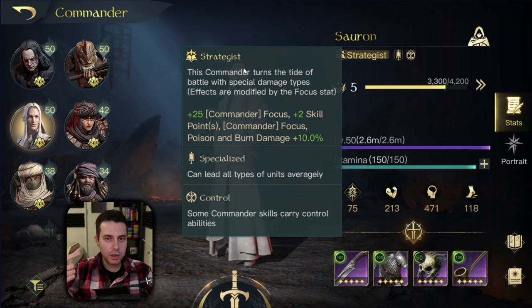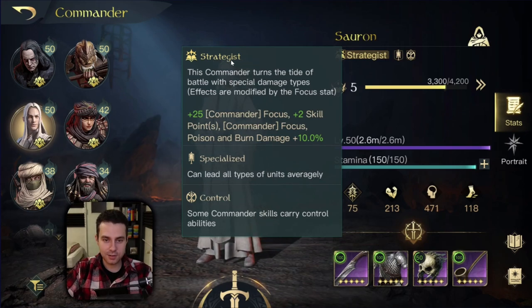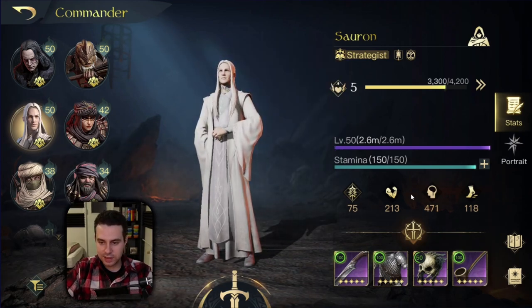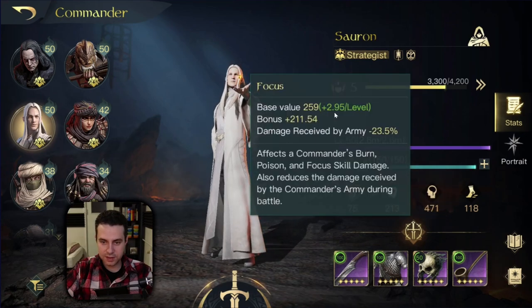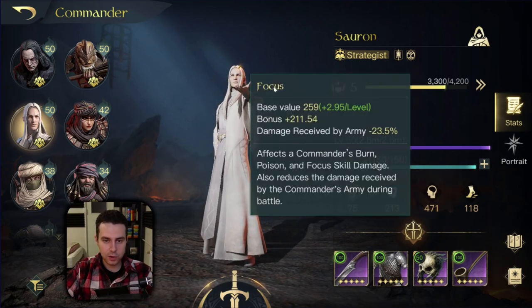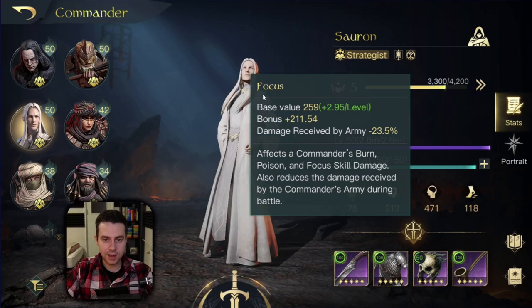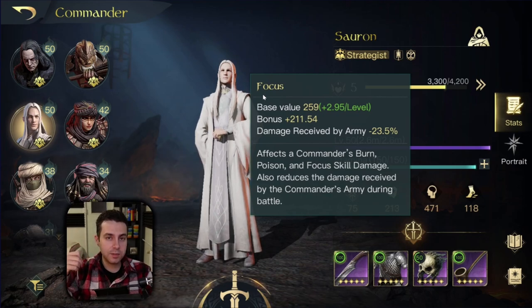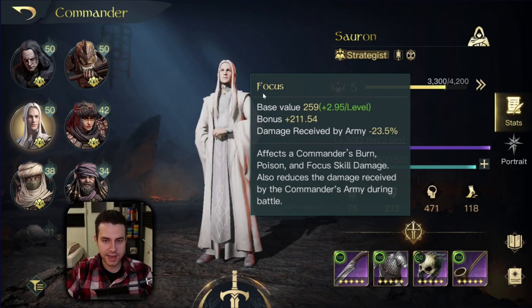The same goes for Sauron - Strategist is a great title for him to have. Sauron is doing nothing but focus damage while providing madness procs. He has lots of focus and this is what he needs. Focus is going to scale with his skills. Sauron has a lot of skills that scale with focus, and those skills deal even more focus damage when they scale. So Sauron is a focus damage bomb.